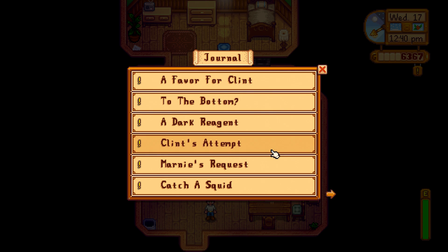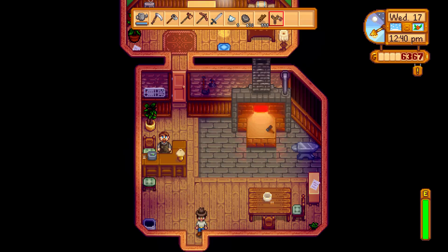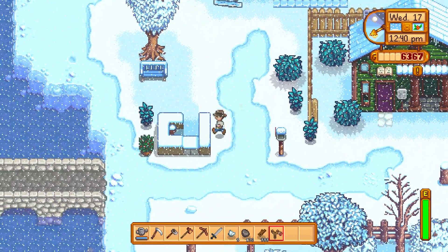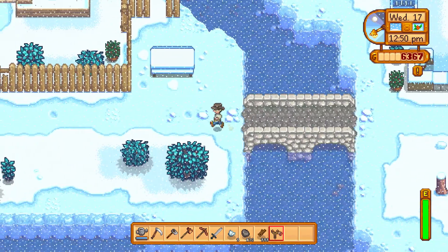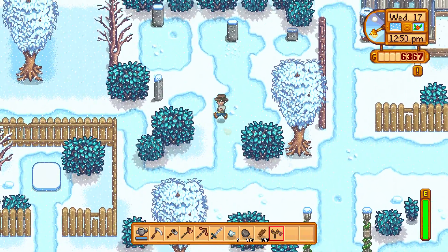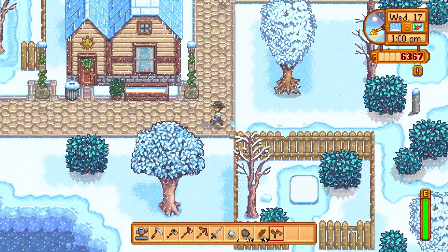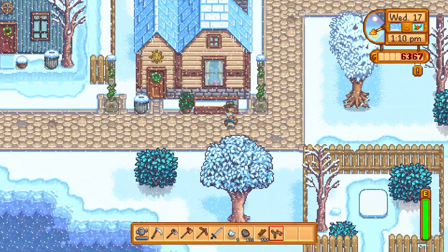Okay, there's two Clint missions. This is the one that we were going to do, but I need an Amethyst. We might go back to that mine and pick one up. I got five bars. I'm going to head back to the farm, smelt these babies down, clear out some space.